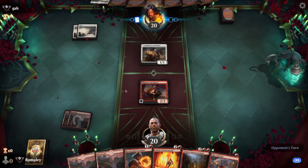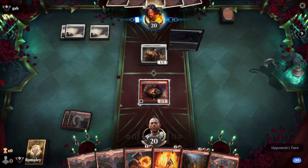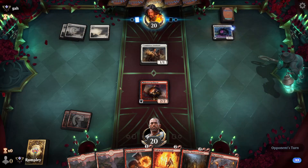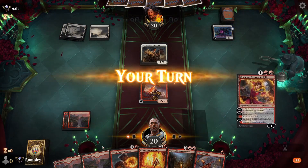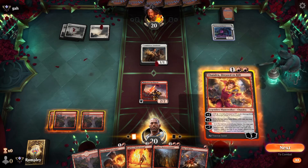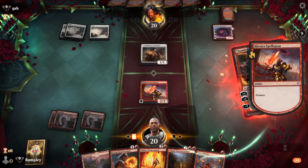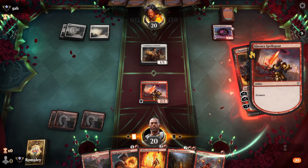Pass that turn — next time we get to cast Kessig and Play With Fire or something. Bank Buster, sure. Chandra's not bad either. I think I'm gonna Chandra — that way I can plus and Play With Fire the Farmhand and still get into some damage.